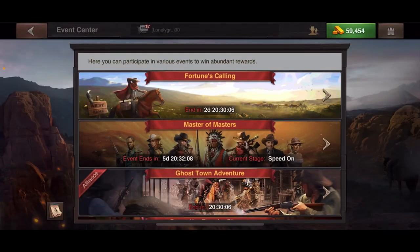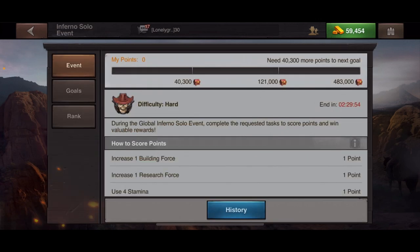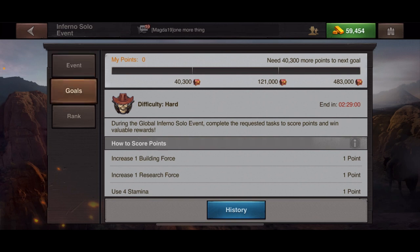First and foremost, let's go over the number one thing you can do to grow faster: the Inferno Solo Event. Every single time you use it, it lasts for three hours with about a five-minute rest period between events. One thing I need to update on my Inferno video is that you can no longer demolish and rebuild to gain points — the game makers caught on to that. The link to that video will be in the description below.